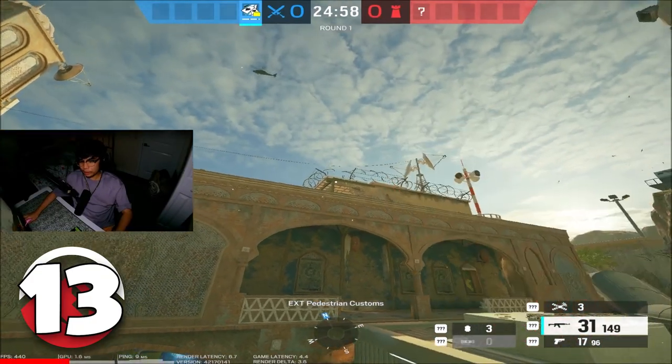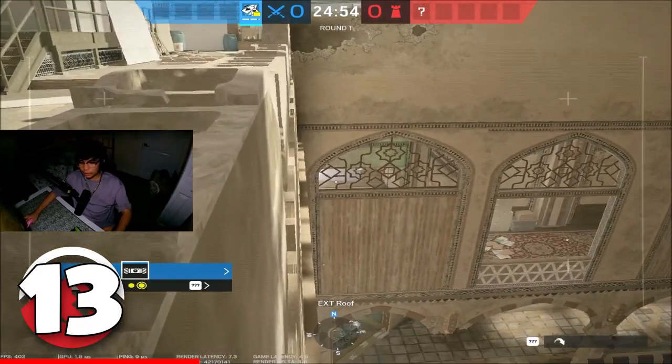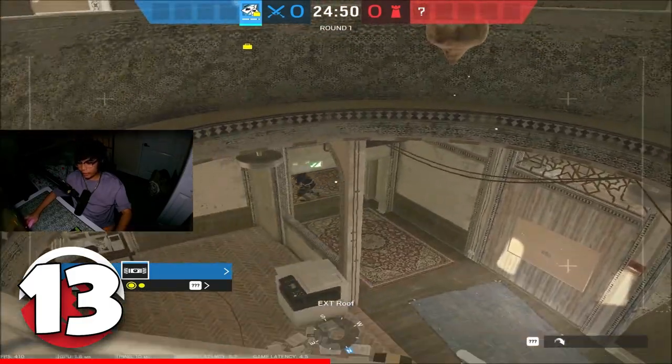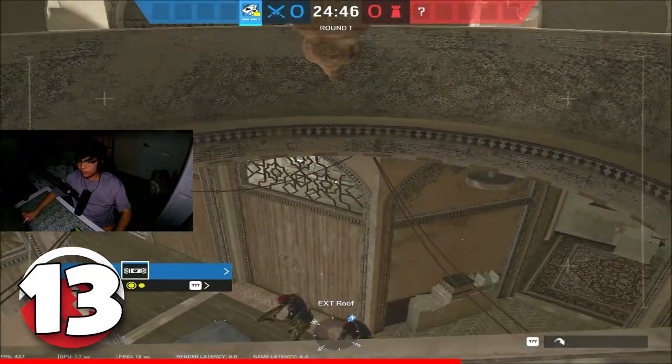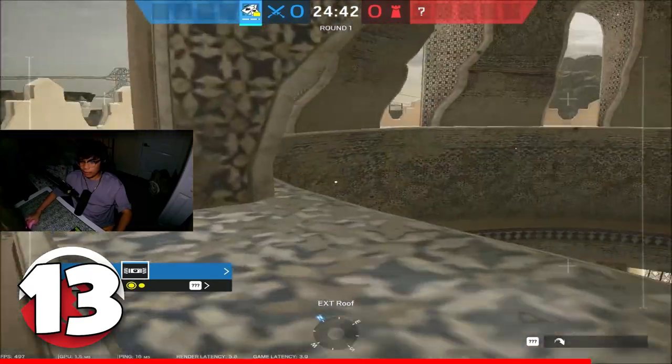These are two drone spots you should be using on border. The first one right over here lets you see all the square, anyone entering and leaving office. The second one lets you rotate around the roof and get any information you need — for example, you can look in the archives, see anyone sitting on the bomb chassis, and see if there's anything on the triple wall.